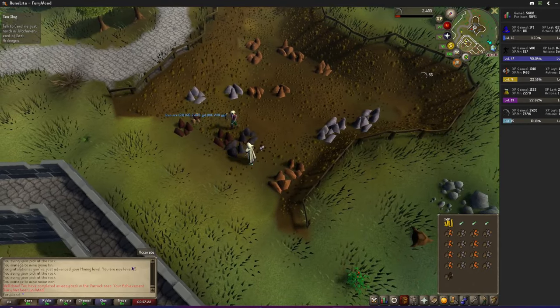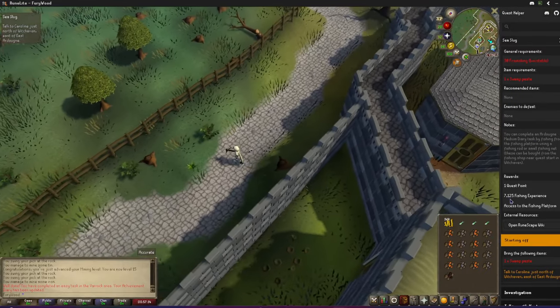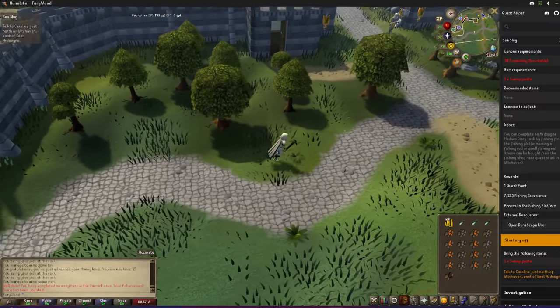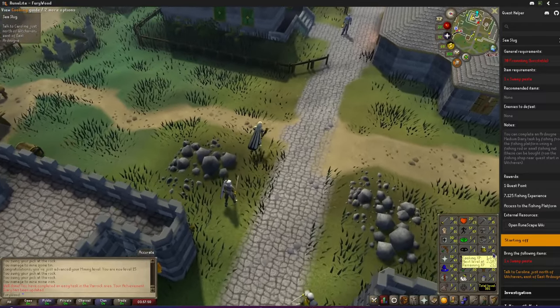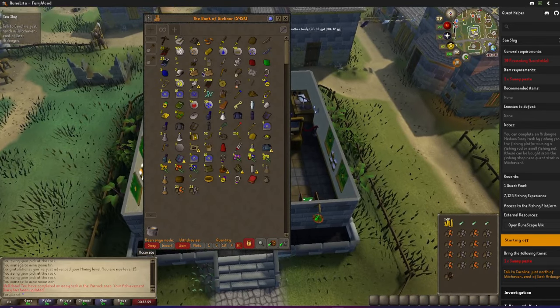Let's go ahead and get this Kudos diary — there it is. Now for the next requirement, 20 fishing. This quest right here gives 7,000 fishing XP off the bat which would be nice. The only thing I need to do is get level 30 firemaking and do the quest — that won't take long. I'm level 7, I'll just go to the GE and burn some logs, probably about 200 oak. I got my oak, might have to spend some money on it but either way it's not gonna be much.